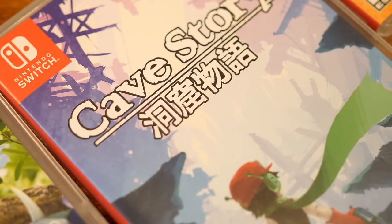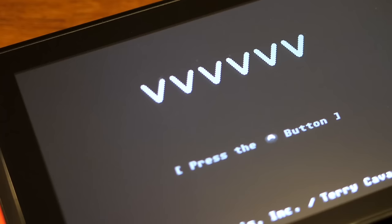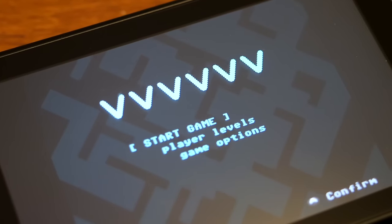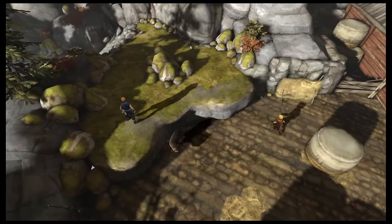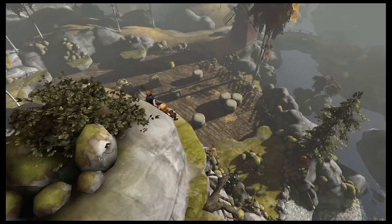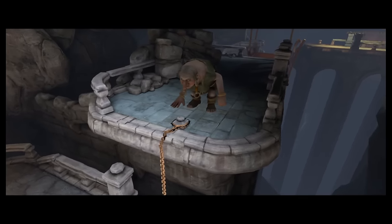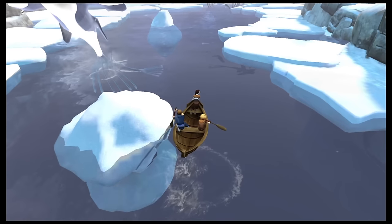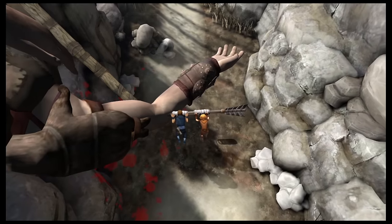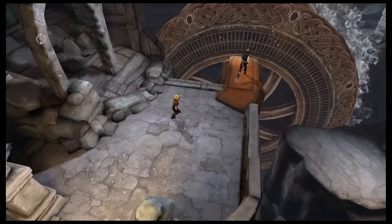Now we're going to talk about co-op ports — games that aren't exclusive to the Nintendo Switch but have exclusive co-op features you can't use on other platforms. The first is Brothers: A Tale of Two Sons. This game is on basically every modern platform and was known as a single-player game where you control two characters at once, but the Switch version lets you split the controls between two players. It feels right at home and ends up being one of my all-time favorite co-op experiences.